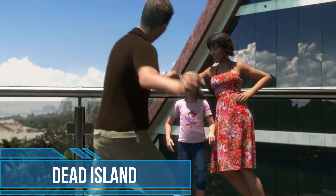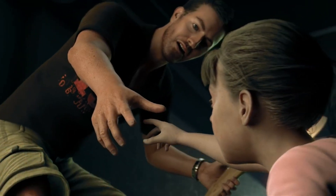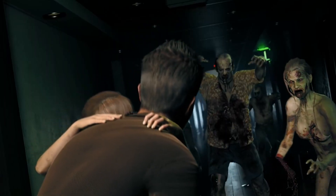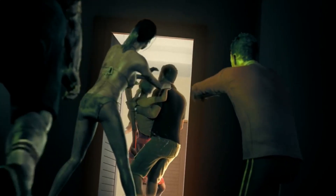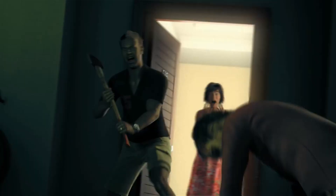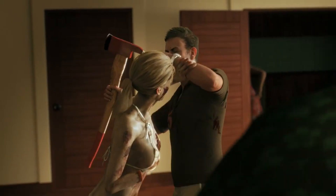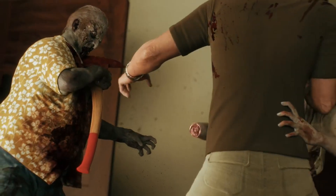In Dead Island, you take on the role of one of four characters, each differing in gender, appearance, and characteristics. You wake up surrounded by people who are sure they are going to turn into living corpses at any moment. It turns out that the island, a real paradise on Earth set somewhere near Papua New Guinea, was taken over by zombies. Where did they come from? It is unknown. Only one fact is obvious — you have to try to survive and help other people with that.